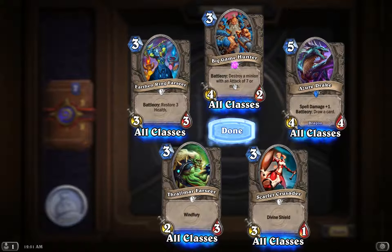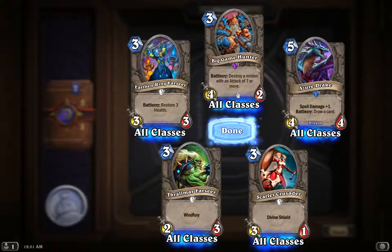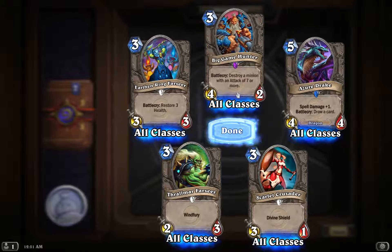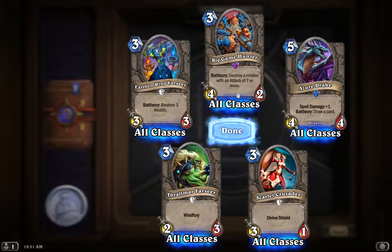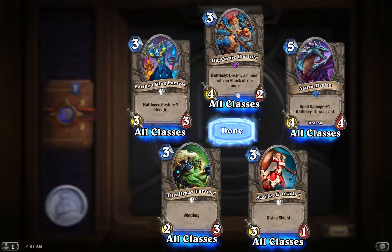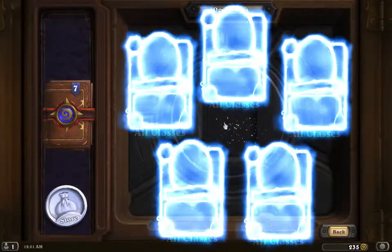Our epic is the Big Game Hunter: three to cast, a 4/2 — when he comes into play you get to destroy a minion with an attack of seven or more. For three mana this guy can late game kill a Core Hound or another large creature on the board. That's a really good card to have.